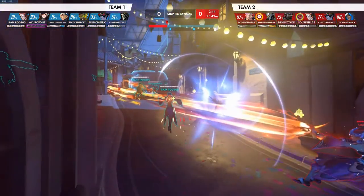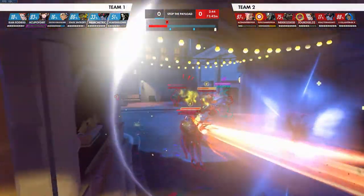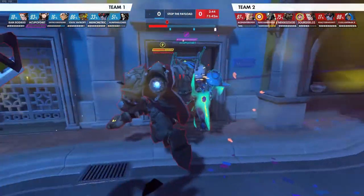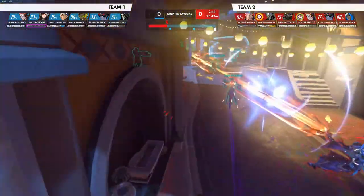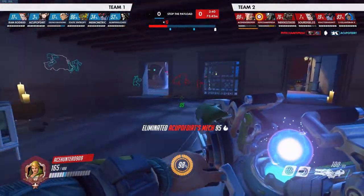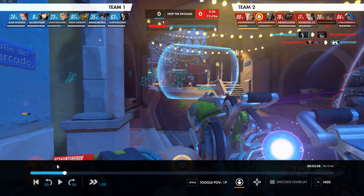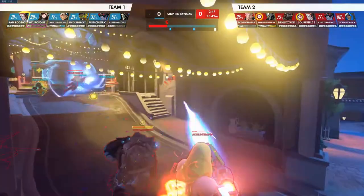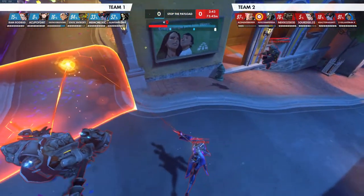This Moira is going to take a lot of heat — she's being grasped. Everybody's probably going to start focusing on Moira, so you should bubble Moira to keep her up, or bubble Ana — but preferably Moira. Let Diva get demeched, Rein should deal with her, then W-key and peel for your Moira and Ana. Instead, you walk completely away from the fight — this is not the play.